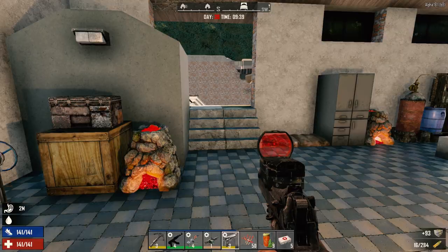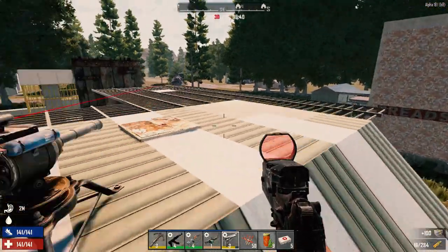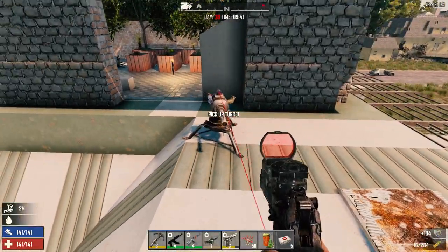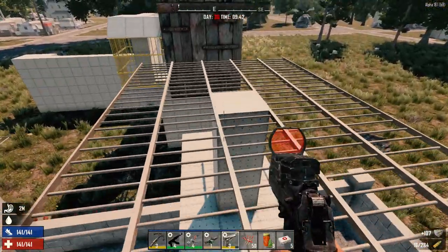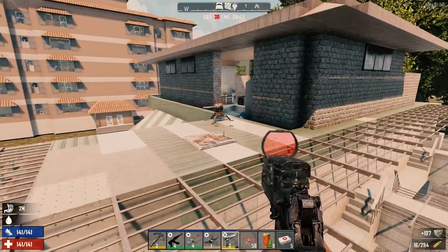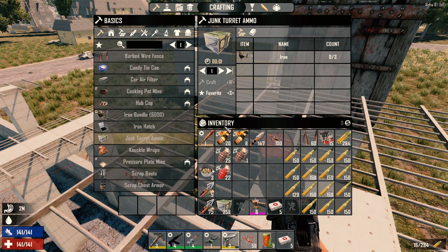Hey everybody, welcome back to Day 30 of Surviving Alpha 18. It is the Horde night. I've got a few things set up. This level 3 — or level 4 — Junk Turret is just kind of set up here, the one we just found. I filled it with ammo, it's ready to go. We're still crafting a little bit of Junk Turret ammo — actually looks like it is done. So this one is ready to go, this one is ready to go.